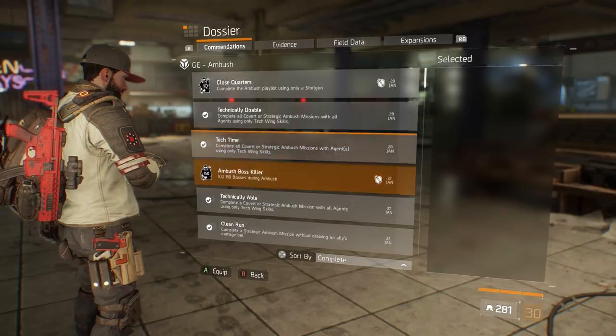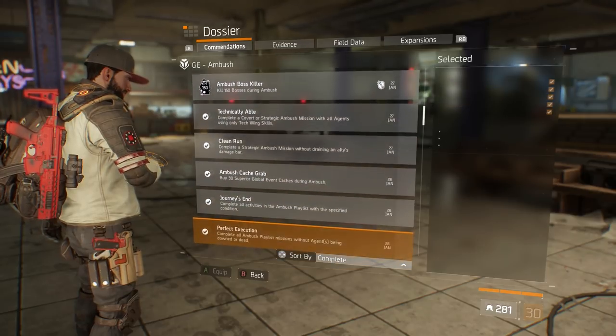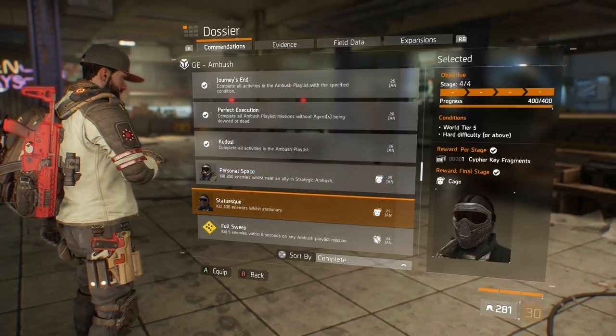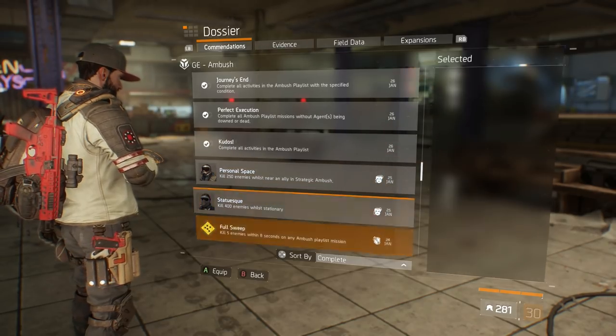On top of the classified gear, there is the opportunity to acquire masks. Each global event has commendations associated with it, and some of these commendations will reward you with unique masks. Check through your dossier for the requirements.